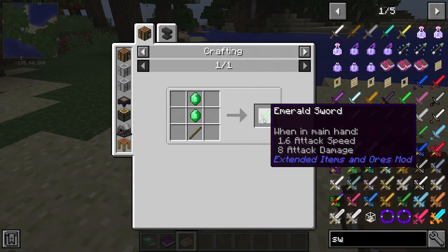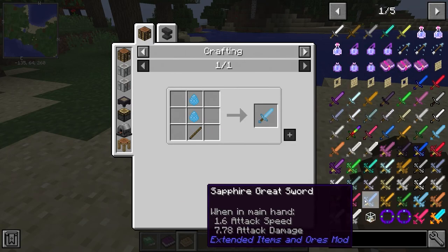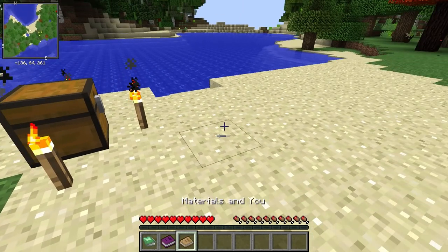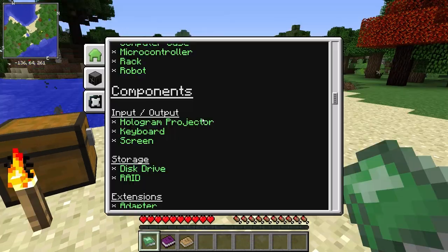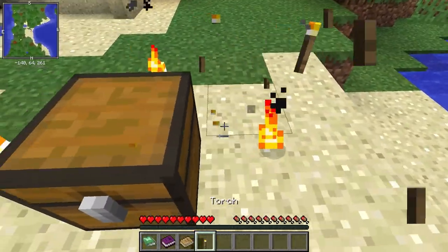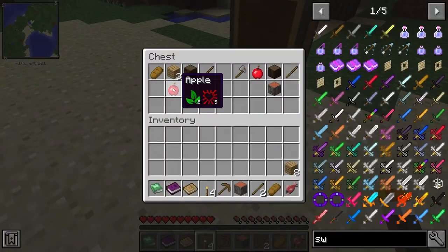We got an emerald mod installed. There's something that I don't know how to get, but we'll figure out how to get that later. So we got materials in here, which is kind of funny. I don't know if I'm going to need any of these books here. Oh yeah, I have a mod installed called custom computers. I don't know if that's going to be any help.